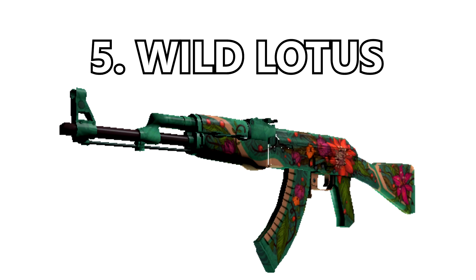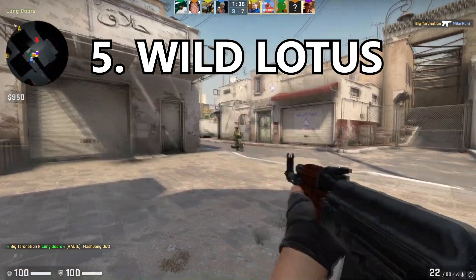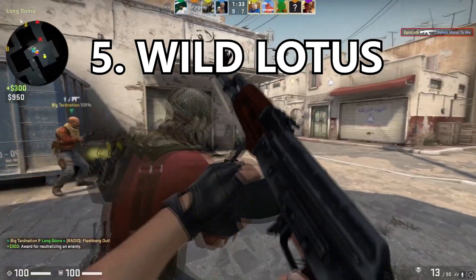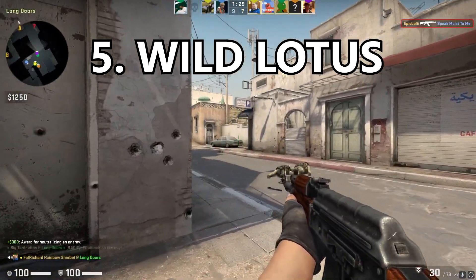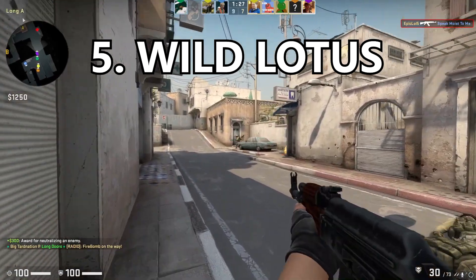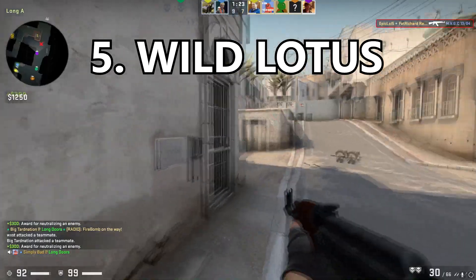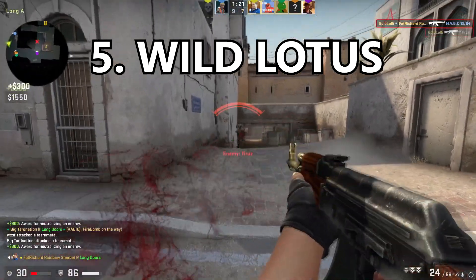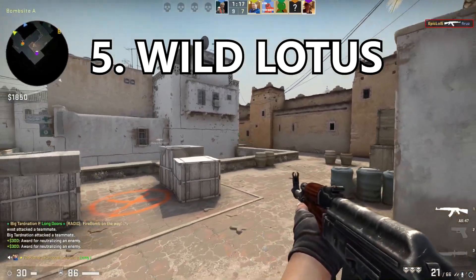Coming in at number 5 is the Wild Lotus. I'm sure many casual CS players may not have heard of this skin because of how exceedingly rare it is. It's got such great artwork on it and I appreciate this skin so much. The flower looks great, and despite green being one of my least favorite colors, it still works because it fits the plant-based style of the skin. Just an absolutely phenomenal skin — props to whoever made it.